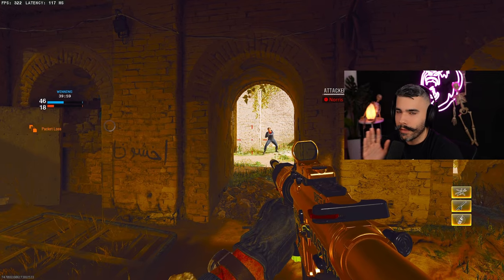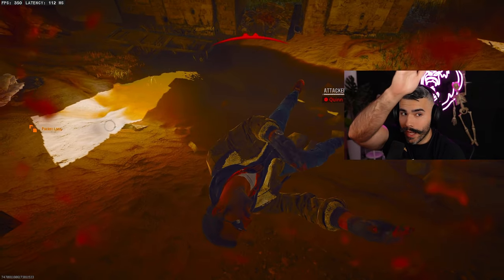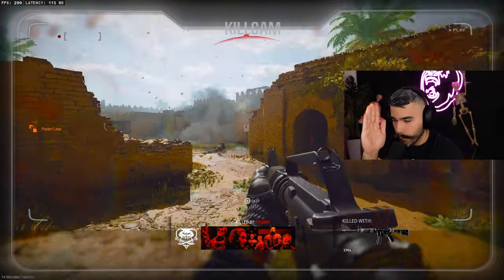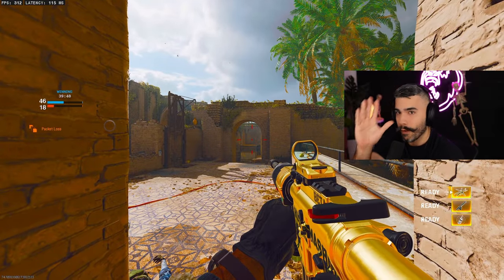The horizontal recoil is hard to combat. If it's going, let's say, up to the right, you're going to want to pull slightly to the bottom and slightly to the left to combat that recoil pattern.